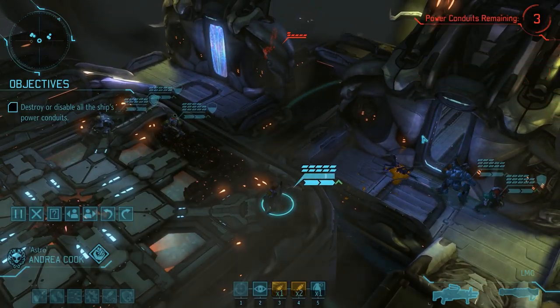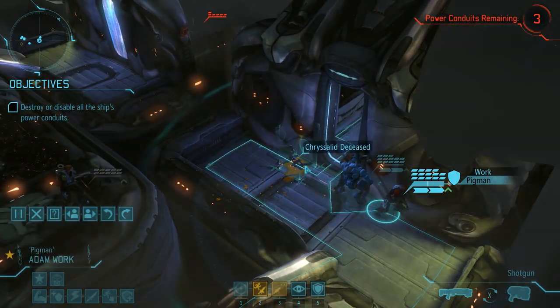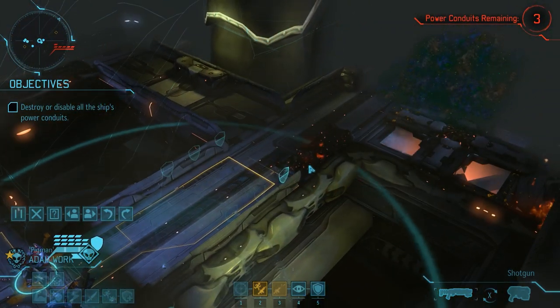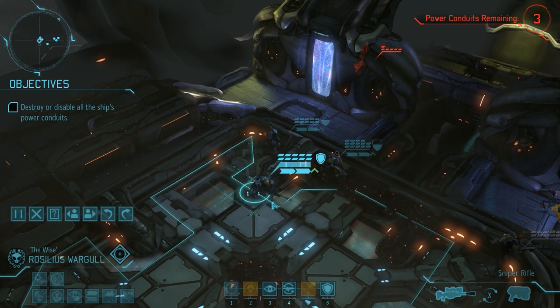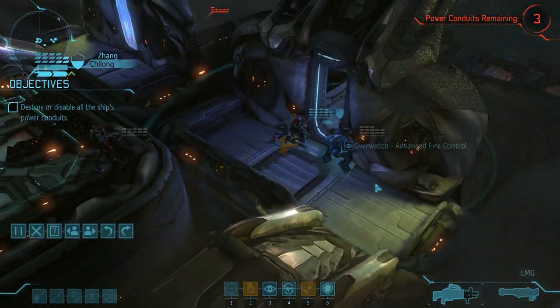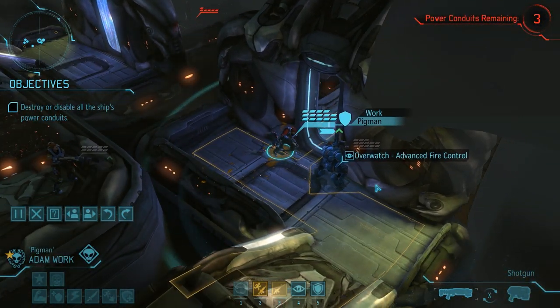With all enemies down, we should also be safe to move Adam to the other side of the door. I'm still not 100% sure if visibility behind the door is only caused by the battle scanner or if Nicholas and Adam can now see through on their own. The rest of the squad won't do much this turn — Rosilius shifts into slightly better cover and we activate the usual round of overwatches.